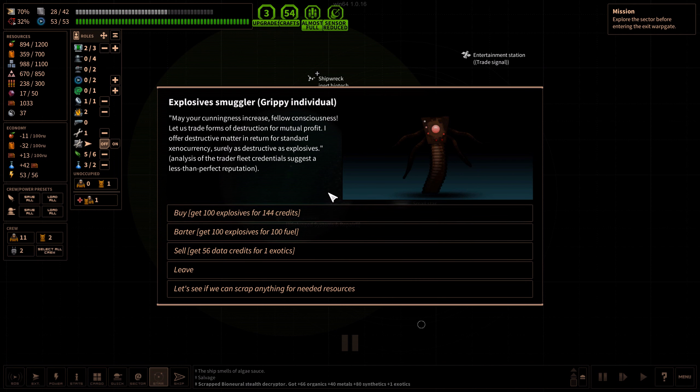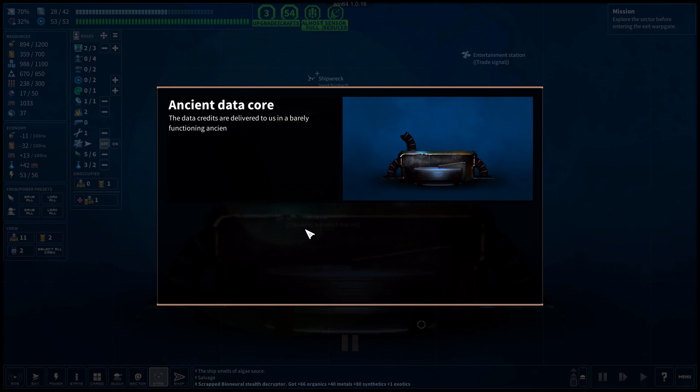Interesting music — reminds me of Star Control 2. They're offering: get 100 explosives, or get 56 data credits for one exotic. That's really nice, I'm doing that. The data credits are delivered in a barely functioning ancient data core. Closer inspection reveals some Xeno data is corrupted. The trade remains profitable.